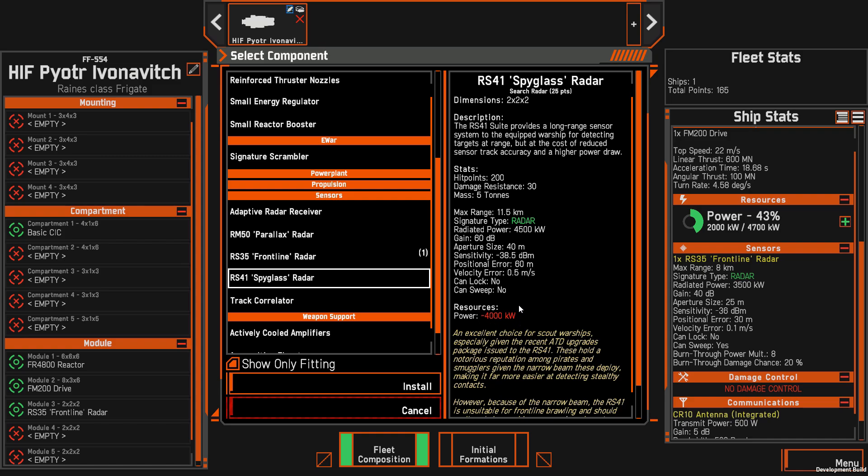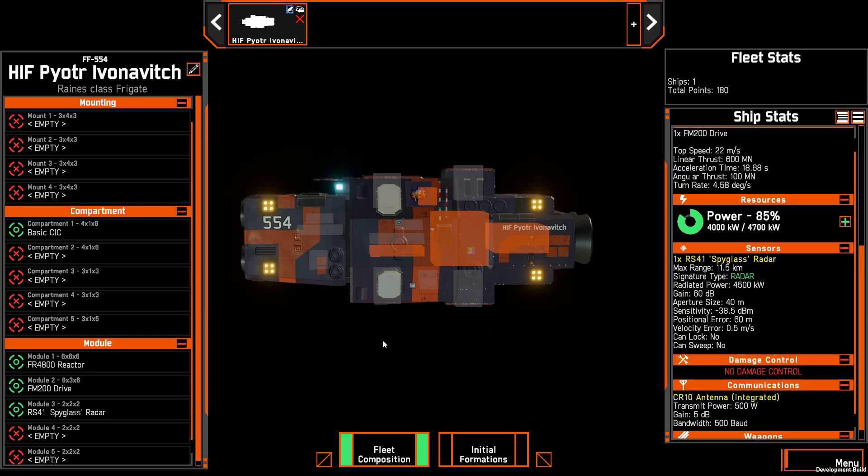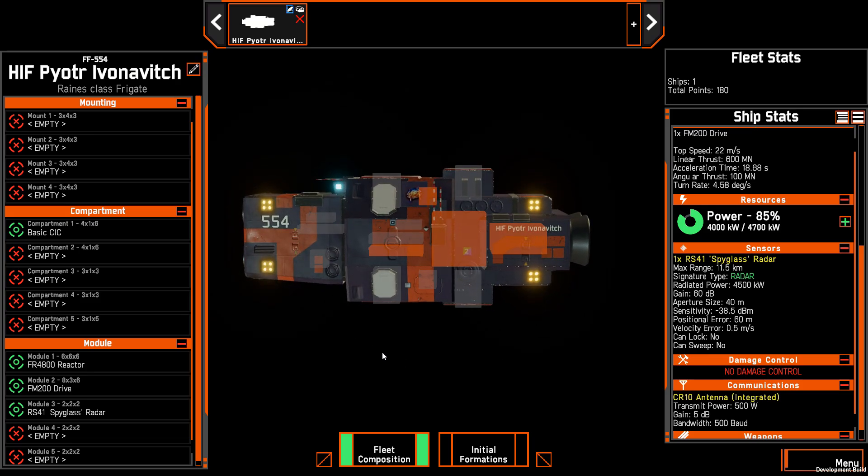The other thing to bear in mind is the Spyglass uses twice the power the Frontline does, and we need to take that into account. If I equip it, we go from using 43% of our power to 85% of our power, which is most of the available power on the ship. That makes it much harder to build into a combat ship — but that's not what the purpose of this ship is going to be. It is going to be a spotter, with a little bit of backstab potential later in the game if it still survives.